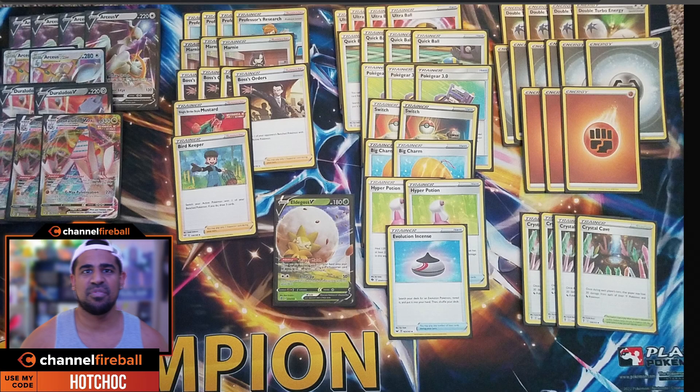Coming in at number five we have Brayden Elfuts' Arceus Duraludon deck. This is actually a deck that took home Milwaukee Regionals, and that's why it's going to be at number five — it might not have had the greatest showing but it did do super well. Duraludon VMAX is a VMAX Pokémon with 330 HP with that really good ability Skyscraper, which means it cannot be hit by any Pokémon that has special energies attached. This is one of those cards that always goes under the radar and people think it's not competitive, but it always kind of does well occasionally.